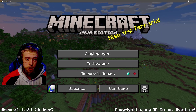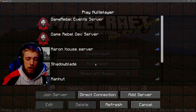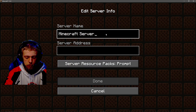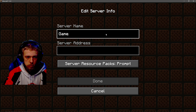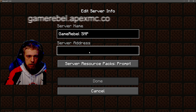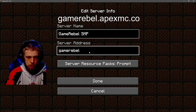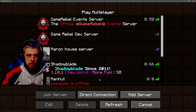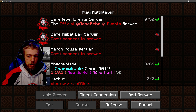To join the server in Java Edition, you're going to want to click on Multiplayer and add the server. You're going to type in whatever name you want — GameRebel SMP. And then the server address is the same: GameRebel.apexmc.co. And that's all you need to join. You can just click Done, and then the server should be right here.